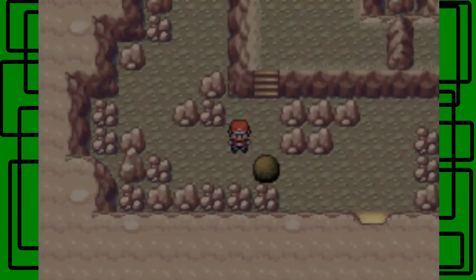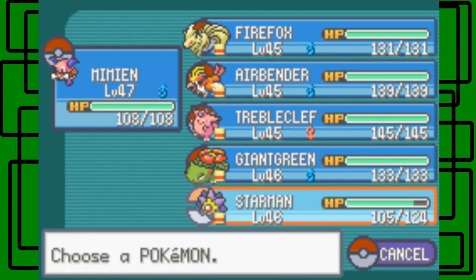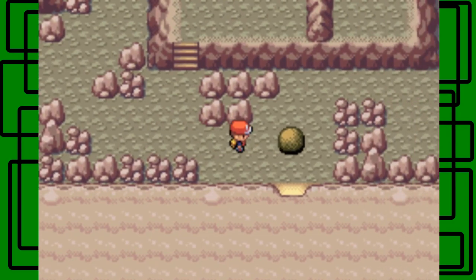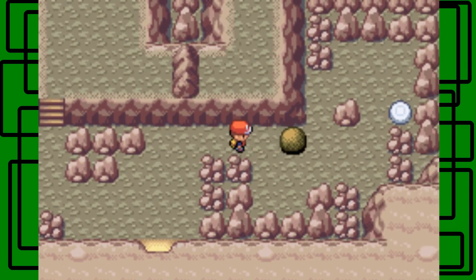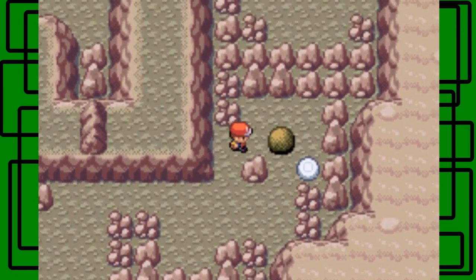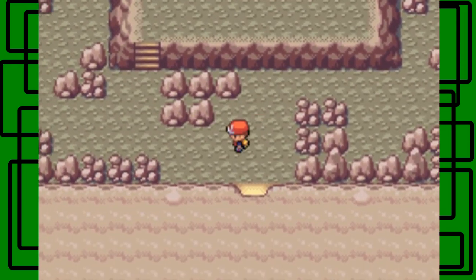Dang it — that was a Machoke at level 46. I might want to switch to Mime since he's level 47. Starman took a little damage — I think it used Revenge. You want to push this boulder to the far right. If you mess up, you can exit Victory Road and it resets the boulder. I remember all the puzzles for this Victory Road — doing it from memory. That barricade is now gone.